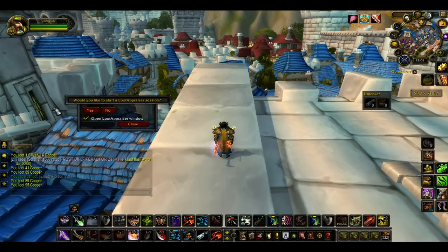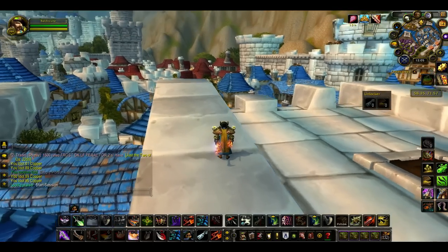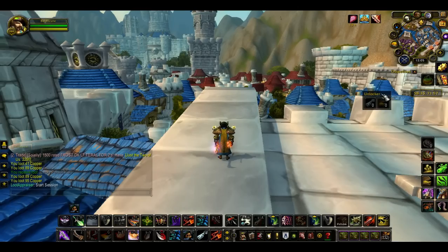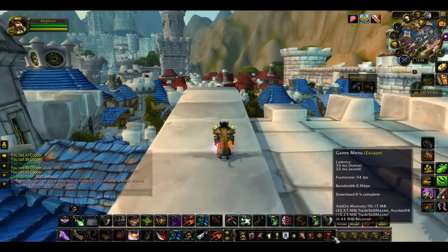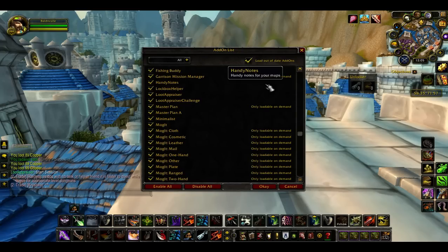Very, very handy add-on — I'm gonna be using it to unlock everything from this point on. The only downfall is I don't actually know any way to hide this little interface; there's no hide button. The only way I could find to hide it was to go in and disable it when not using it, then re-enable it when I want to use it, which is perfectly fine.